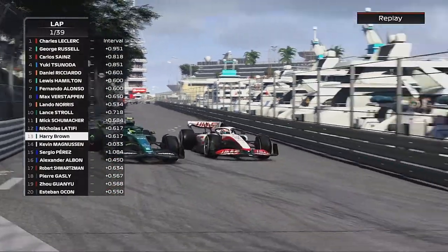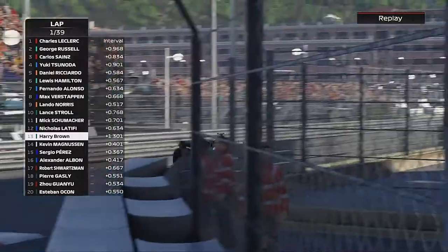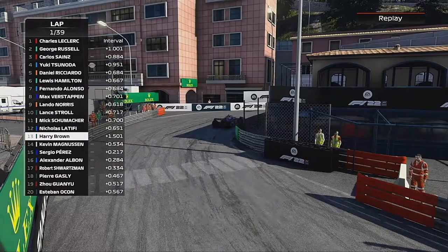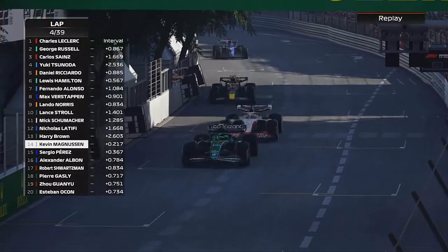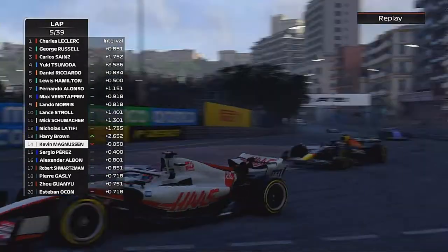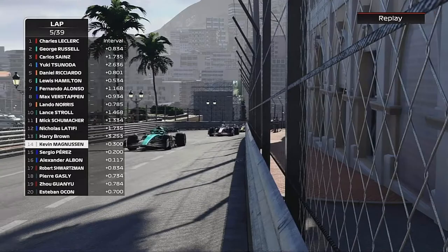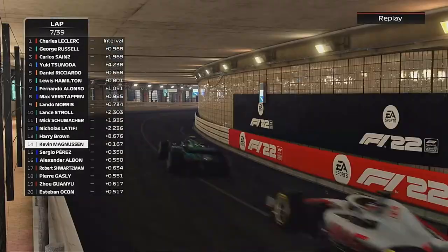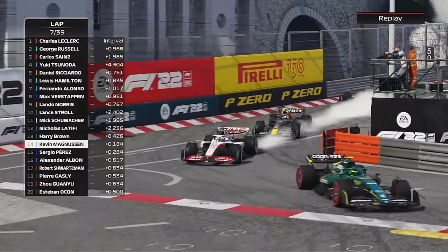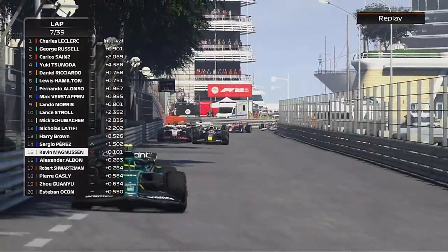We've done a pretty different line through the chicane and gone around the outside of Kevin Magnussen in the classic move I used to do all the time back on F1 2019. Now we can get after Latifi - or I thought that, because his soft tyres went off so quickly even Monaco couldn't save me. We were very wide. Magnussen is now coming under pressure from Perez on lap 7. Perez dives down the inside - Magnussen locks up - it looks like no contact, and Perez is through.